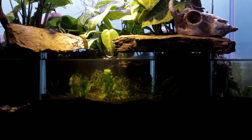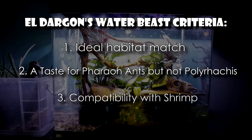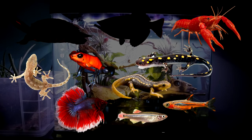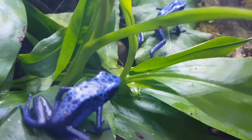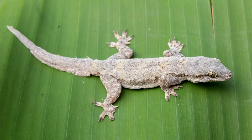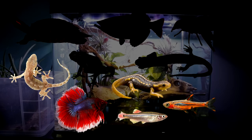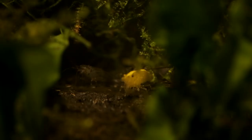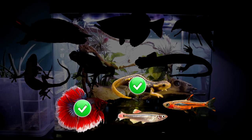Our second criteria: a taste for pharaoh ants, but not Polyrachis. We don't want our water beasts picking off our Polyrachis islanders. This eliminates a lot of our candidates. Frogs, salamanders, and crayfish would eat both pharaoh ants and Polyrachis ants that fall in or get too close to the water. A house gecko, though it would make a cool gargoyle hunting pharaoh ants crawling on the glass walls, would also relish any Polyrachis ant. But that leaves us with four more candidates: newts, betta fighting fish, white cloud minnows, and mosquito rasboras.